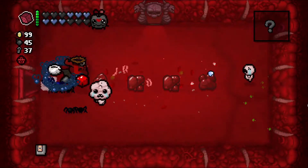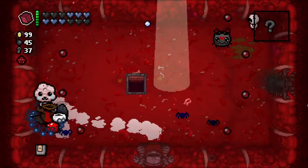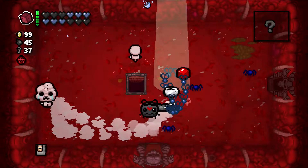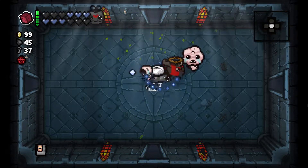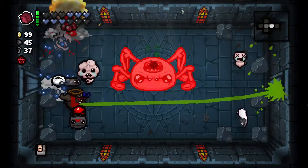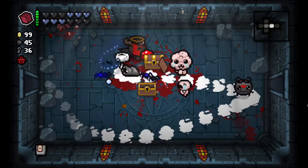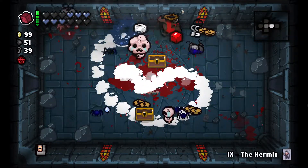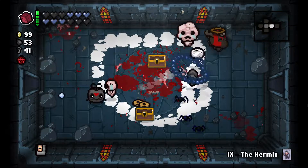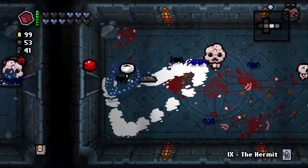We killed him in one hit — instant win. We're going to go up to Cathedral because I want to fight Isaac, I want to get to the Chest where there'll be lots more loot. We can get stronger, we can get faster. Look at all that loot, all that stuff in the chest — it's beautiful, almost brings a tear to my eye.